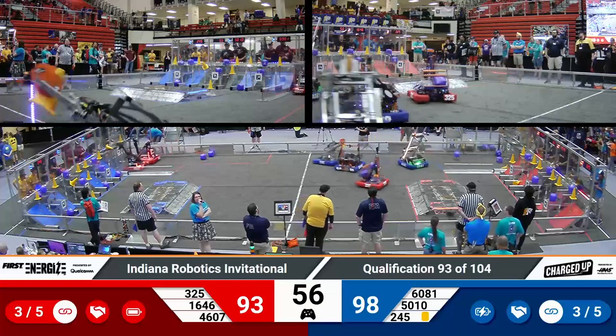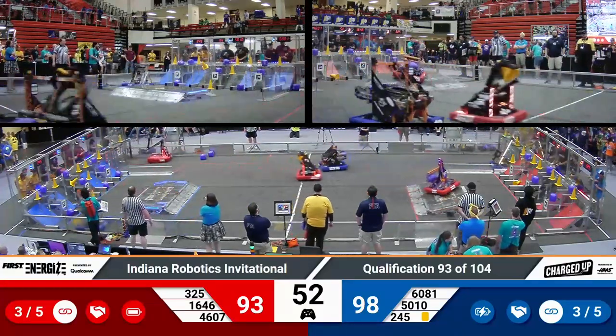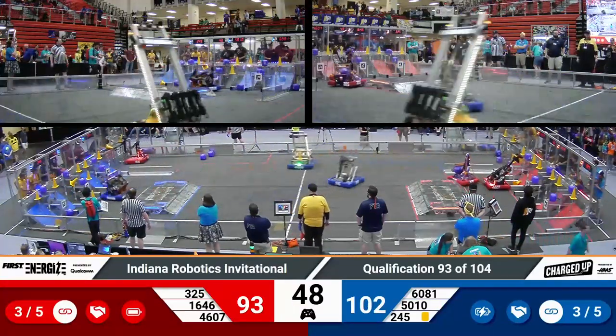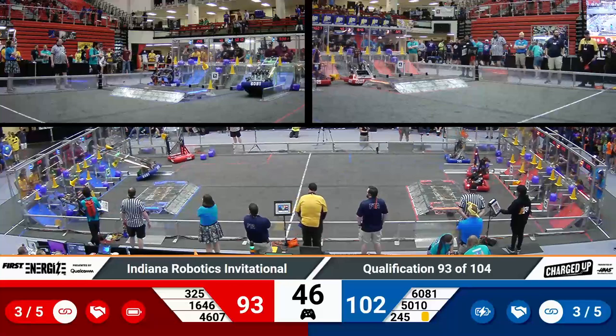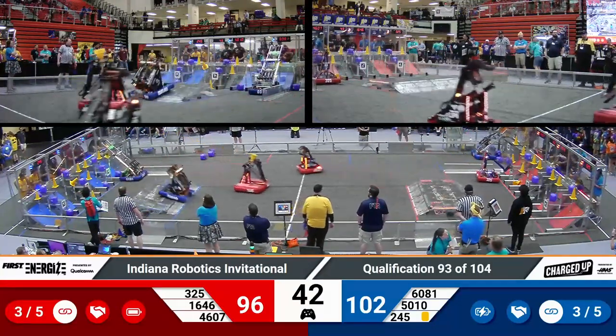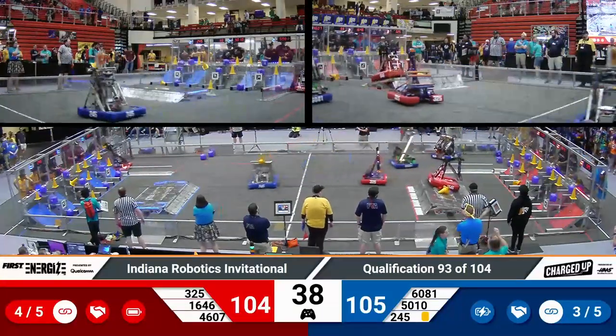Three links indicated for the red alliance. Three links also now in action for blue — they have two on the top row and one in the middle row, with one cone just remaining for a middle row link. 6081 rocks forward, finds their feet once again while dropping off three points for the blue alliance.